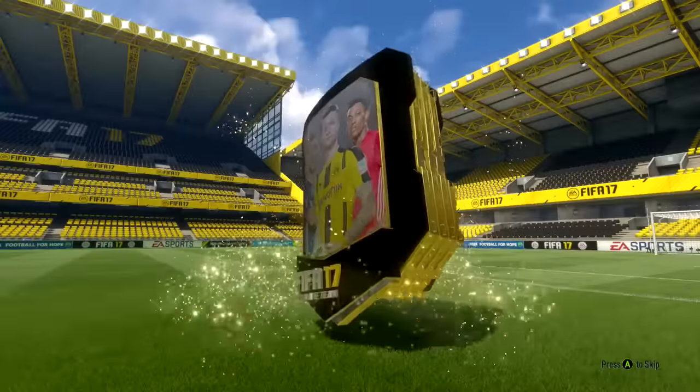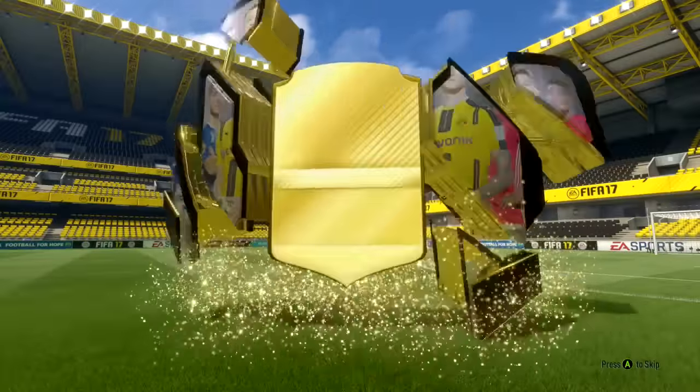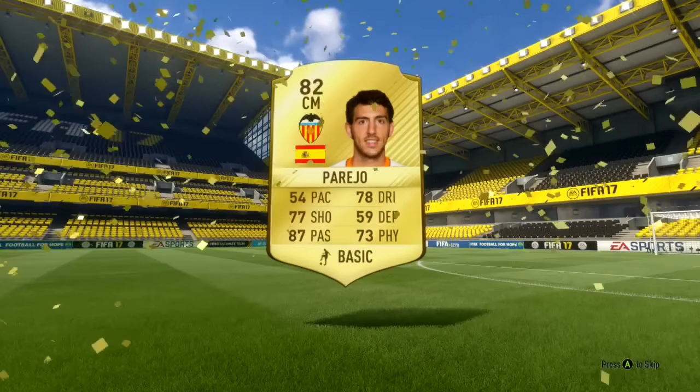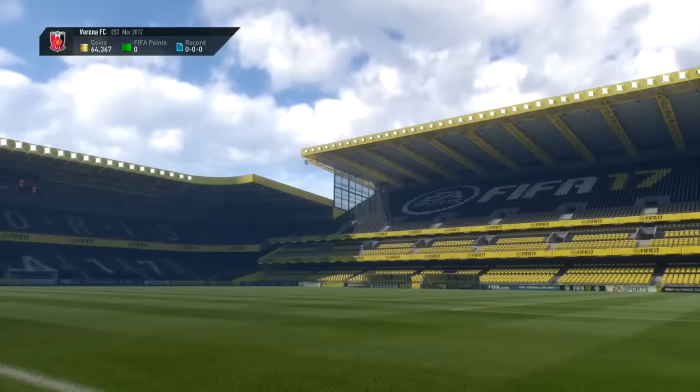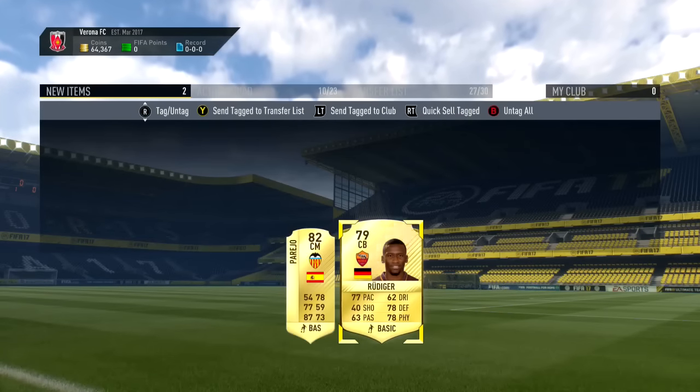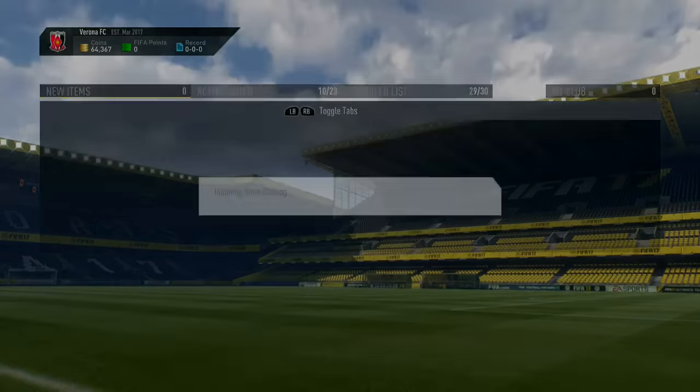You guys can see 64,367 coins in the top left corner and we'll be selling all the packs we get, pushing me up and getting me a really good amount of coins. Do you guys want to see, after each SBC, my transfer list and what I've managed to sell? Do you just want to see the total amount of coins at the end of the episode and compare with what we started with? Leave any comments down below.